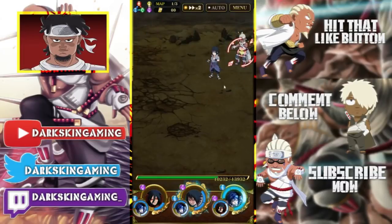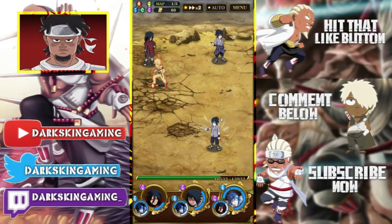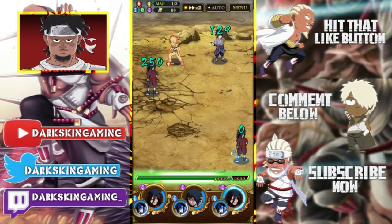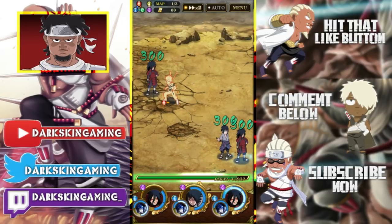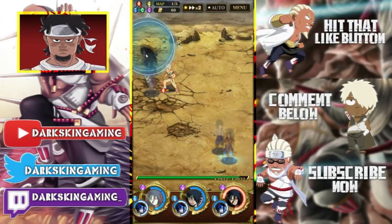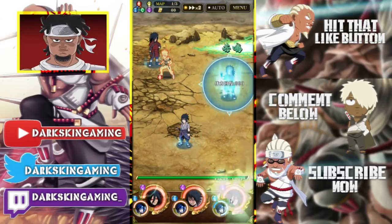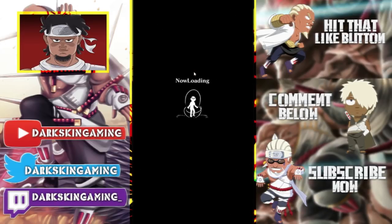We're gonna kill Killer B and then stall on Naruto. We can come down here and heal — all the Sasukes in the back heal 300 a turn, so that's really really good. We'll stall and get our chakra up. Naruto should be dead — boom, we got a drop on the first map, really really good.